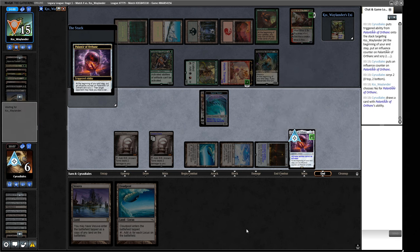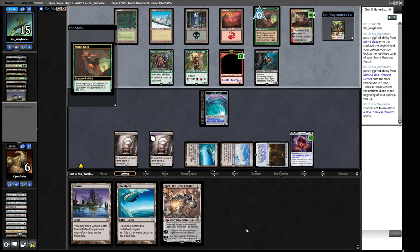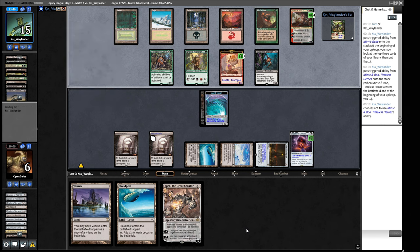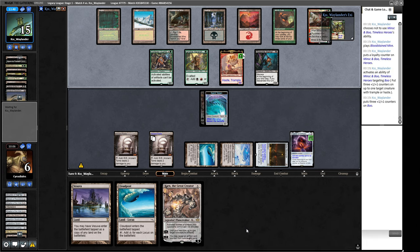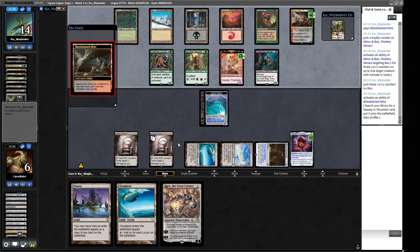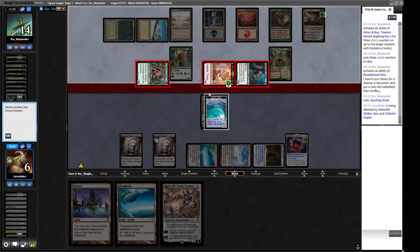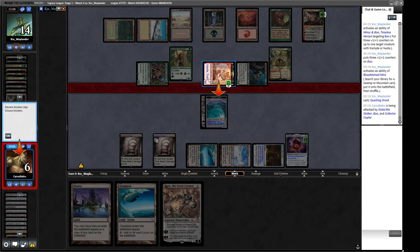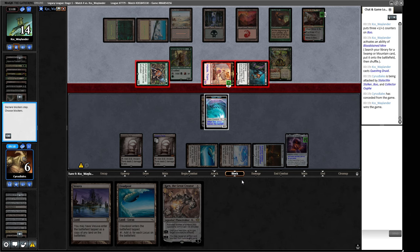They draw Karn. They can attack with an eight-eight and that kills us. They missed lethal last turn so we hold out slim hope. They attack for eight — if I block here I take eight, if I block there I take seven or eight — I'm just dead. We were so close; the Argentum Master Core didn't really pan out but they had all the right removal at the right time.